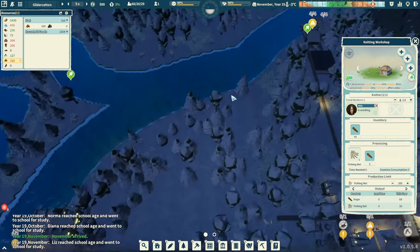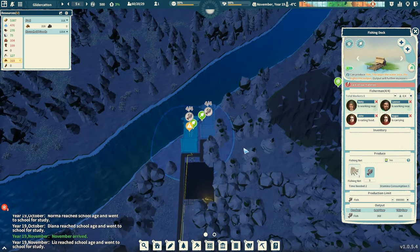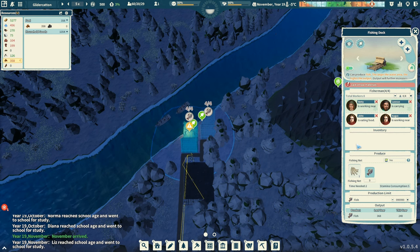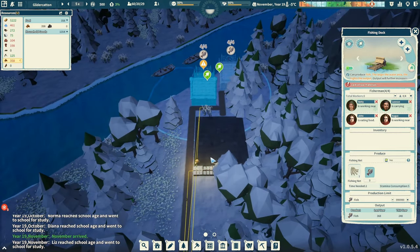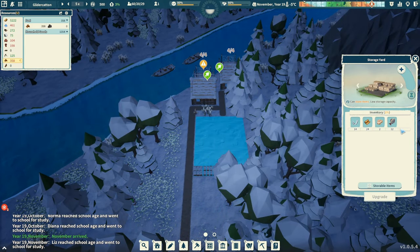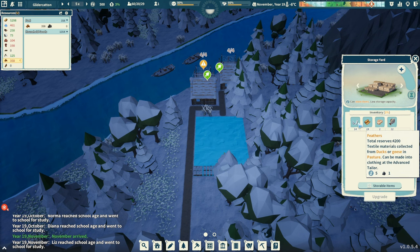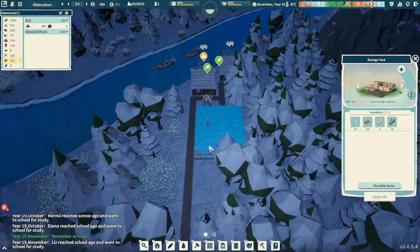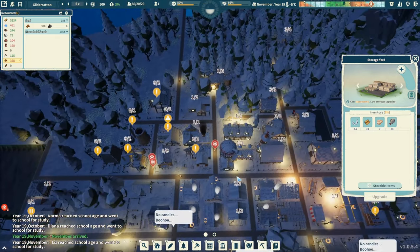We are still making fishing nets, and we threw people into here. This one's got a little warning sign — are we out of something? Lack of raw materials — that must be the nets. This one's got 87 nets in inventory, and this one has zero. We've got some fish and some feathers in inventory. How did feathers make it all the way out here? Maybe from the hunters.